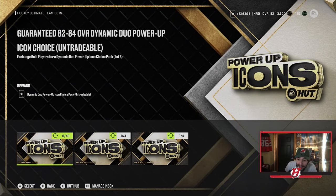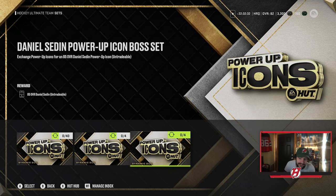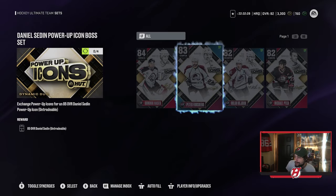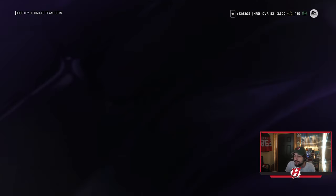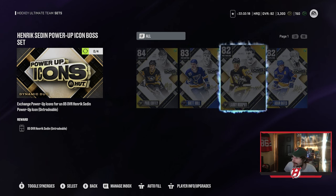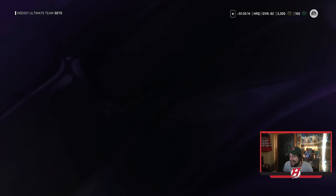There's one more set to talk about: the Dynamic Duo icon cards. You trade in 40 gold players to get Henrik Sedin and Daniel Sedin, the brothers. For Daniel, you have to trade in Hasek, Forsberg, Hayduk, and Mikael Pekka. For Henrik, you need to trade in Paul Coffey, Brett Hull, Larry Murphy, and Adam Oates.